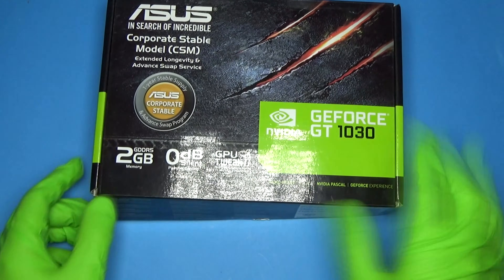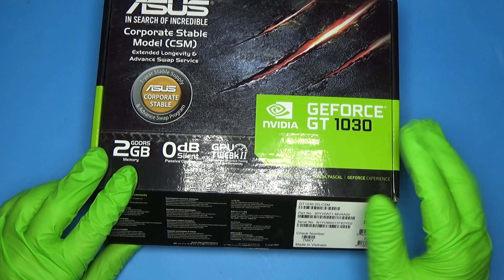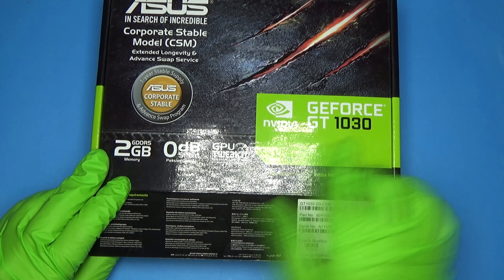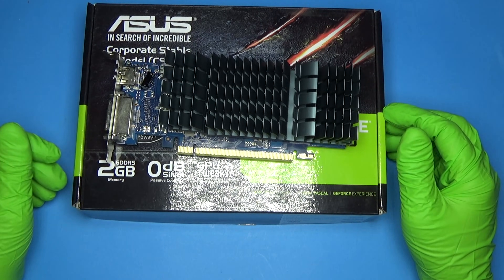Back in 2017 or 2018, I needed a GPU for a workbench PC and I didn't feel like waiting for delivery, so I ran out to Best Buy and picked this up. It's a GeForce GT 1030 with 2 gigs of GDDR5 RAM, and I've had pretty good experience with it.